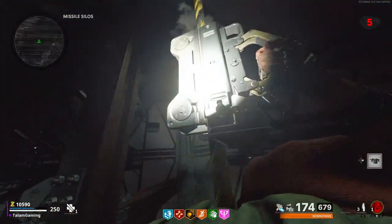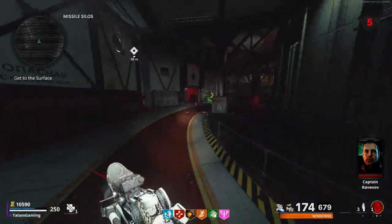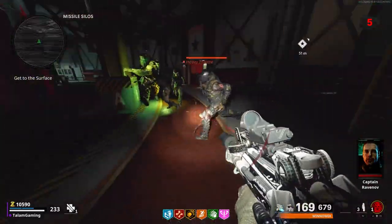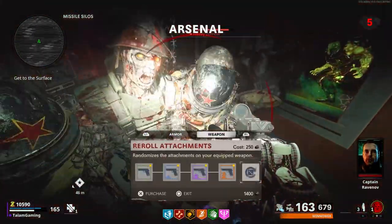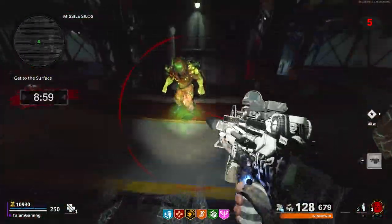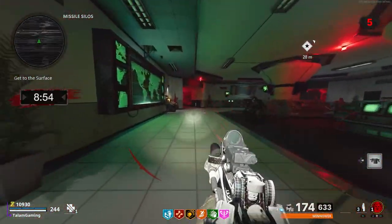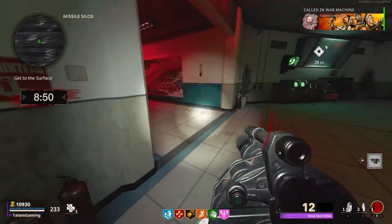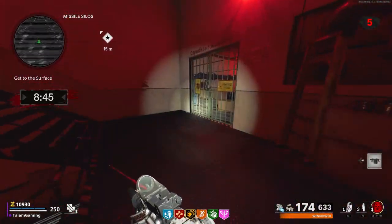Today I'm going to be sharing my strategy on how to complete the Outbreak main easter egg on solo. This is a pretty safe strategy — probably the easiest and safest way to do it. In my most recent run, it was not only flawless but also only took slightly above an hour, like an hour and three minutes, which is pretty fast for the safest strategy out there.